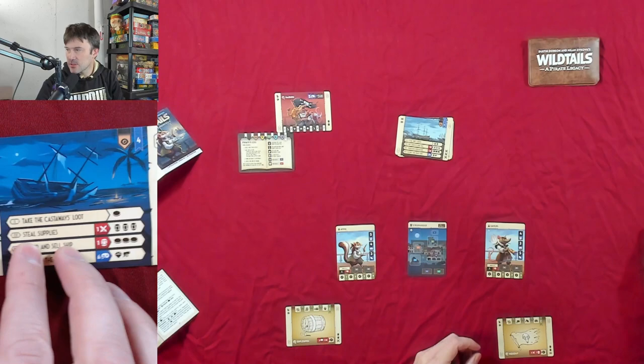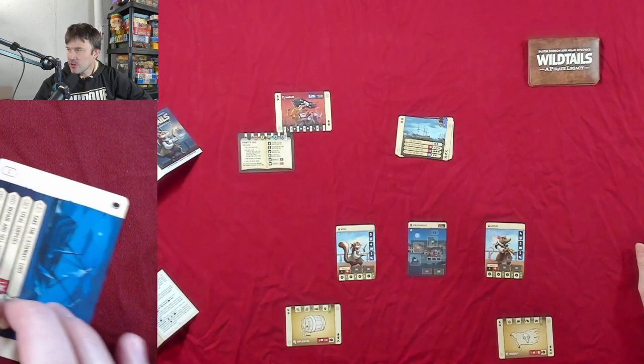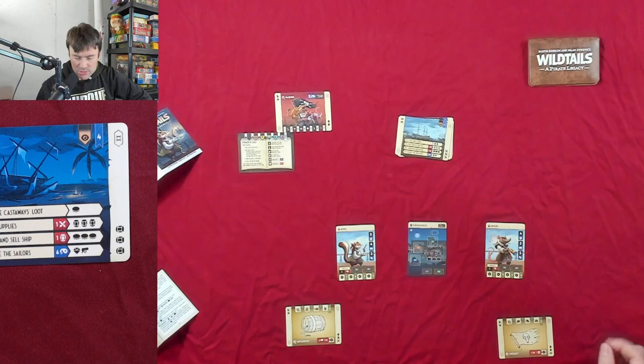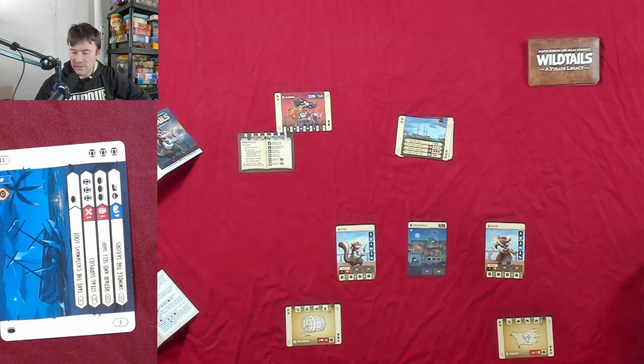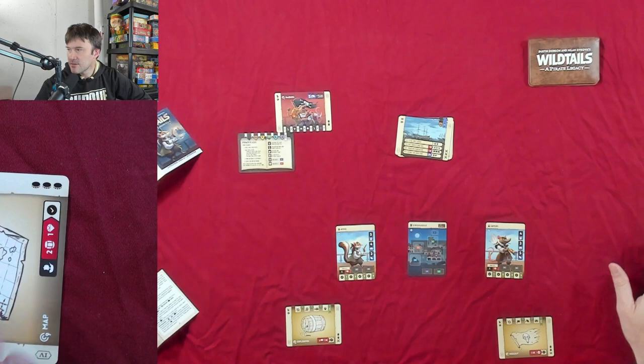On the main scene card there are four different options. The first option is usually free — you can take the card and use it as a coin resource by tilting it sideways. If you already have a sword resource on one of your heroes, you can spend that to get three barrels. If you have a barrel, you can trade it for three coins and get those three resources.